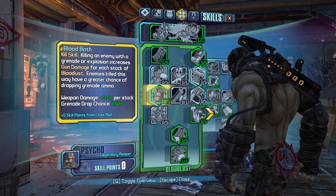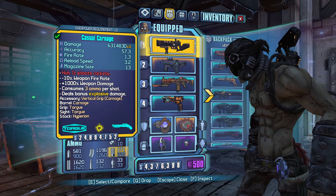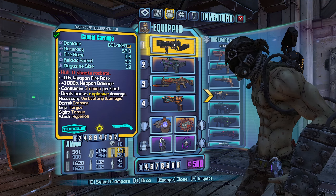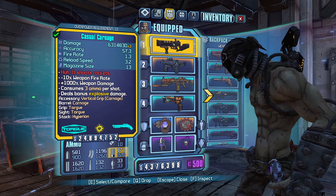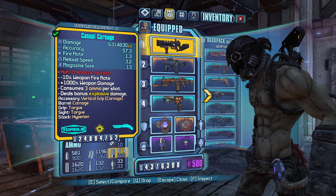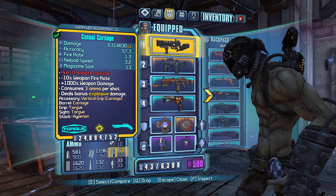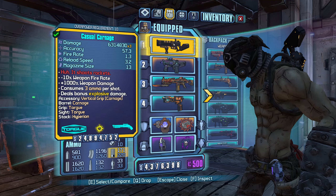Most people know you can proc Bloodbath with grenade-based damage - for example, with an Unkept Harold there's a chance you'll proc it from the splash, and if you shoot the floor with one it will always proc Bloodbath because it does entirely splash damage. But what Bloodbath doesn't tell you is that anything classified as launcher splash - pure splash damage that doesn't get buffed by anything else in the game - can also proc Bloodbath. And three weapons happen to have 100% pure splash.